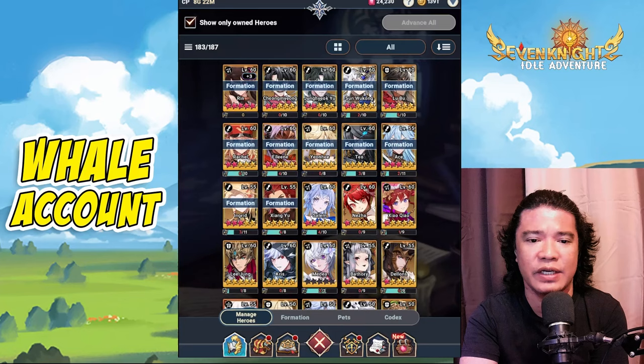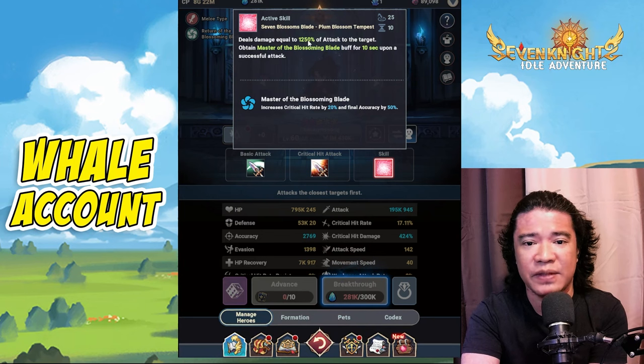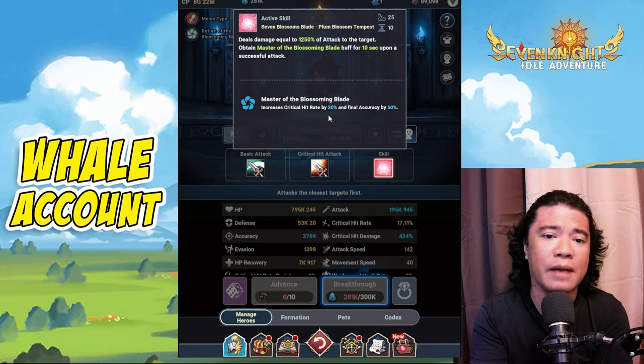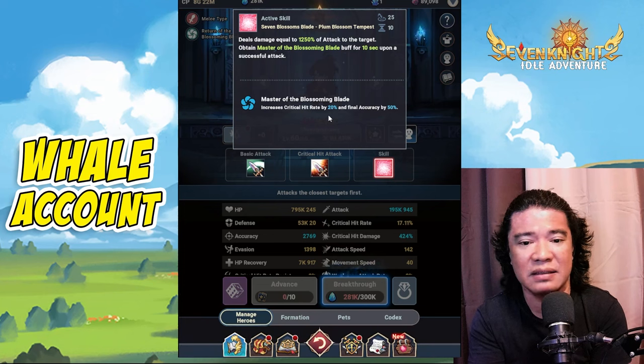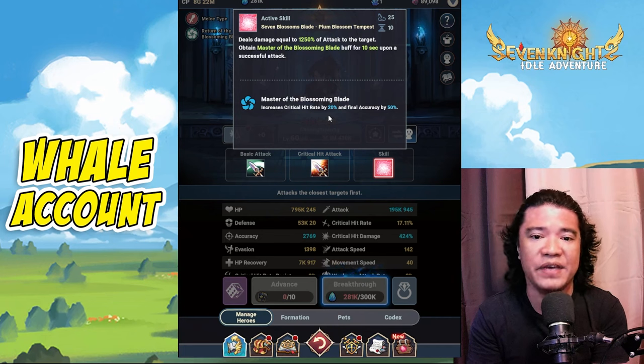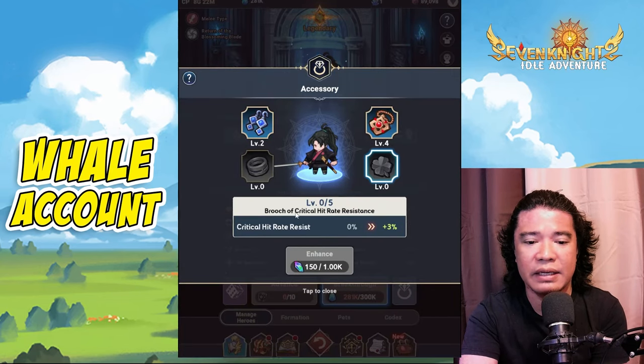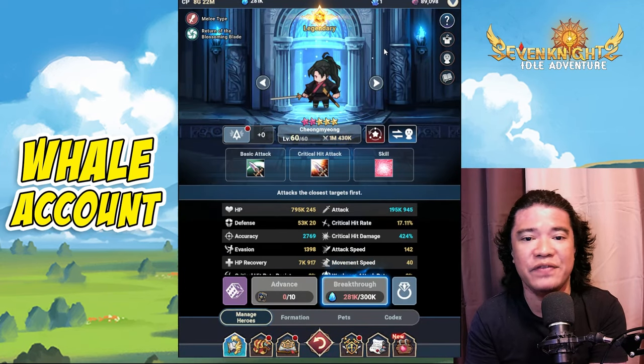Based on the kit and skill descriptions, and this test, Chong Myung is best for PvE, especially against single-target enemies. Although the 1250% attack and 20% crit hit rate buff could work in PvP, it's not great there. For new players who joined one or two months ago, he can be used in PvP — but put crit hit resist on your brook so he stays longer. I strongly suggest using this hero for PvE purposes only.